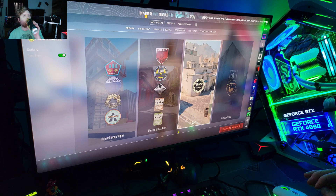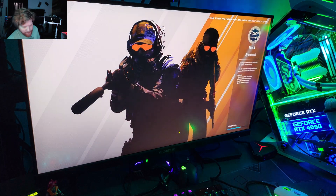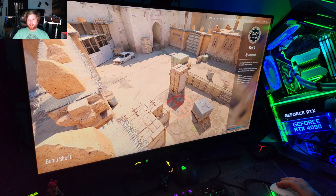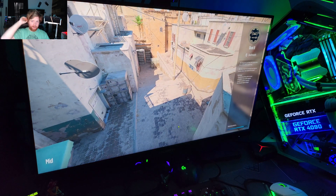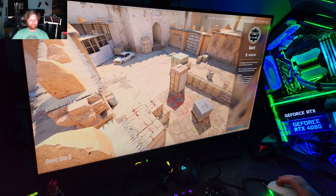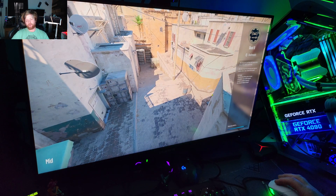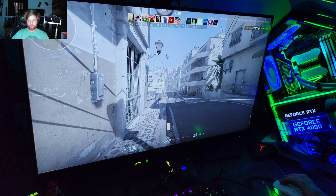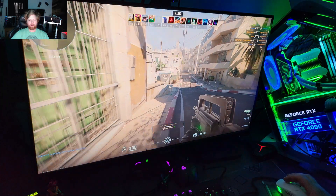My camera might not be as good as in other videos because it's a little webcam - my other one was charging. MSI Afterburner isn't showing its overlay so I have the Nvidia overlay. It's showing 160, 155 FPS right now. Oh, these aren't bots - these are actual people. 206 FPS.